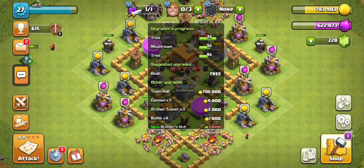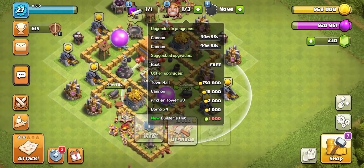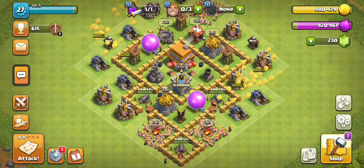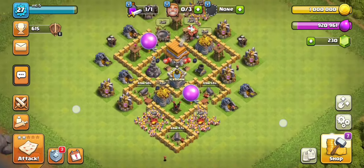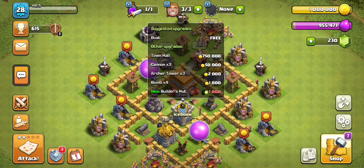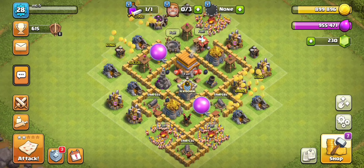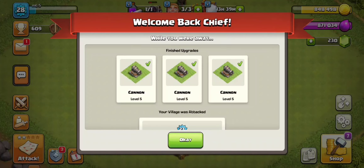And of course there's also traps, but nobody cares about traps. Do you care about traps? I don't care about traps. This also means that I need to start my Town Hall 6 account, and that's gonna be fun, because Town Hall 6 is kind of when the game starts to open up. Up until Town Hall 5, you're just being introduced to the game, but Town Hall 6, things get real.